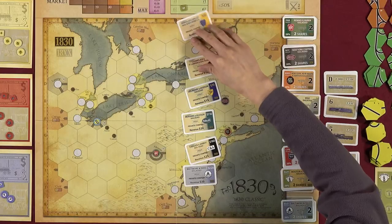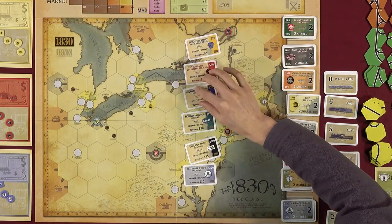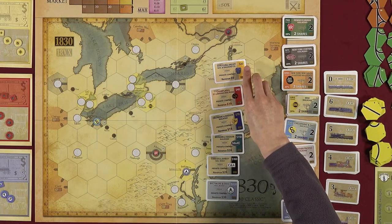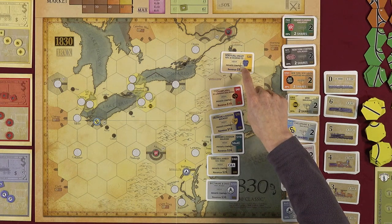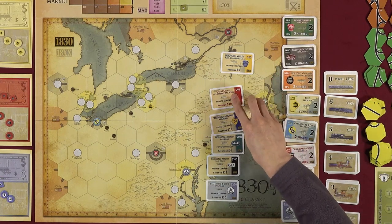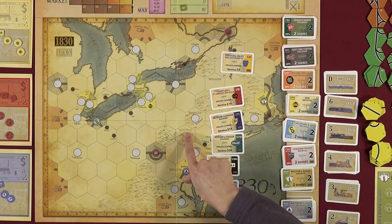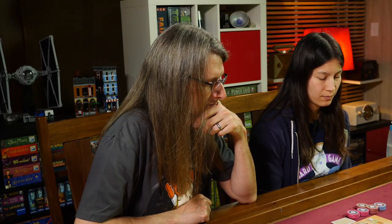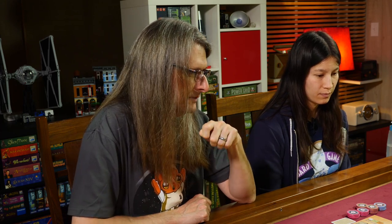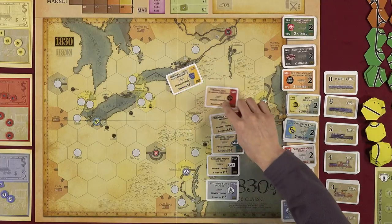Private companies are explained: they generate revenue, can be bought by corporations later, and sometimes have special powers. The first private (Schuylkill Valley) has no special powers but blocks its space — nothing can be built there until a company purchases it.